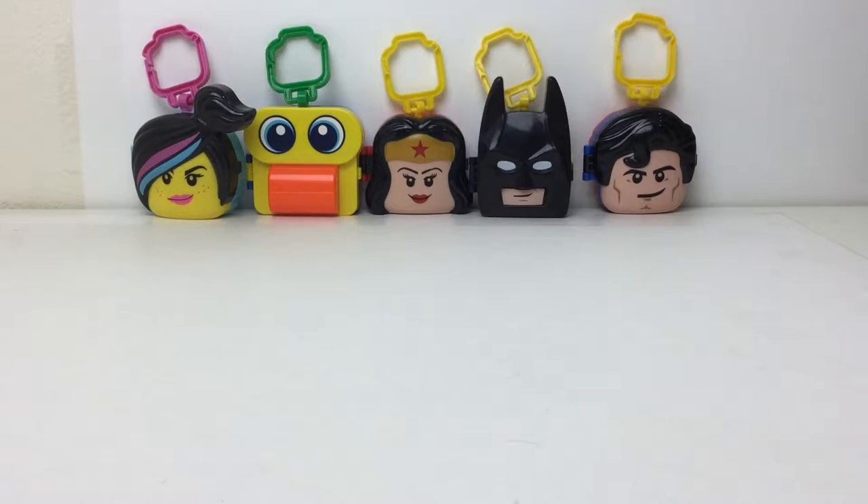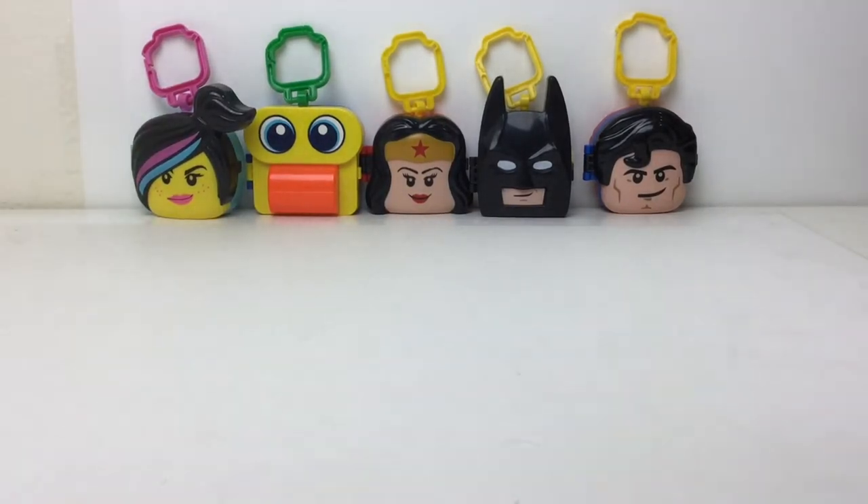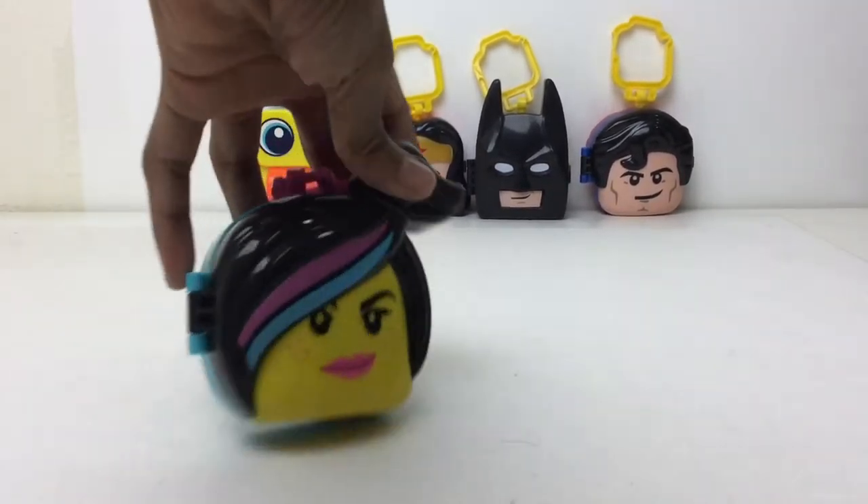This is wave one so it had six characters — these five and Emmet. Ironically Emmet was the one I wanted most, not just because he's the main character — he's actually a pretty big character, which is a point in the movies — but because he has one of those moving tile puzzles. Ironically I didn't get him, but anyway let's take a look at what we do have here, starting with Lucy or Wildstyle.